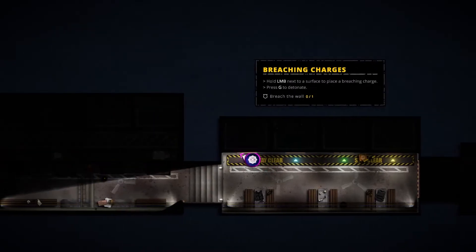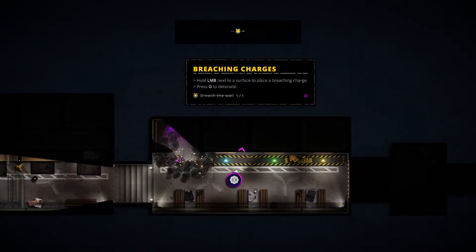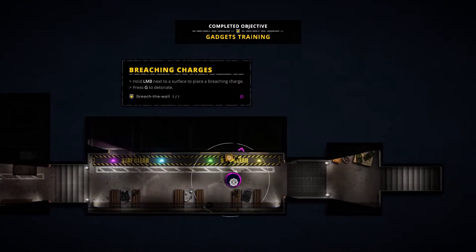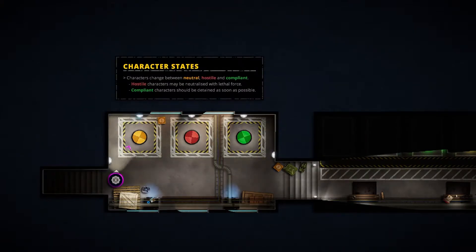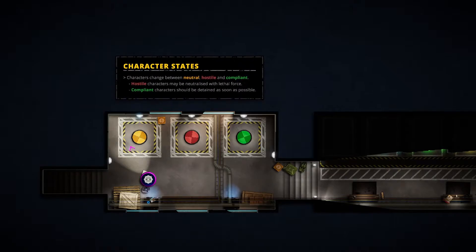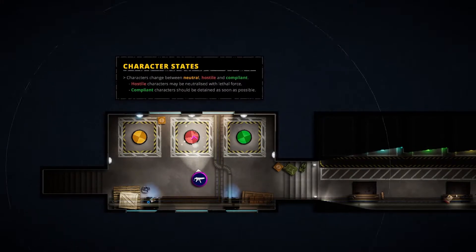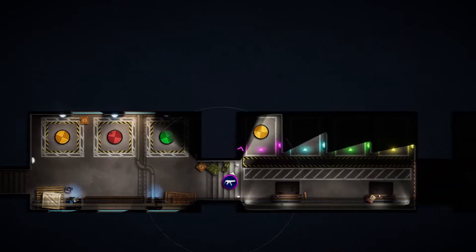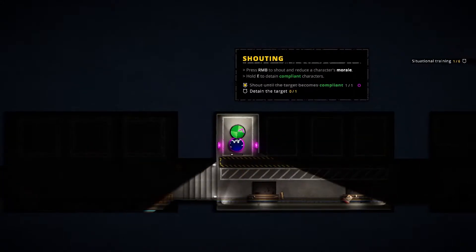Place breaching charge. Oh my god, that was loud — that scared the piss out of me. Why is this so loud, video game? Character stats: characters can change between neutral, hostile, and compliant. Hostile characters may be neutralized with lethal force. Compliant characters should be detained as soon as possible. Get down, show me your hands — arrest time.